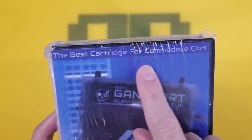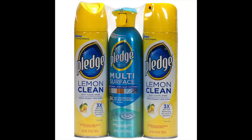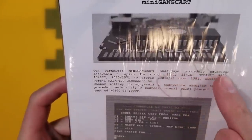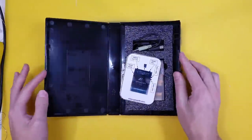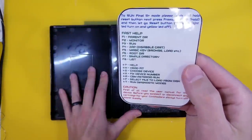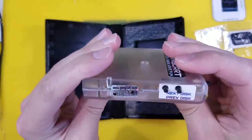And here it is — the best cartridge for the Commodore 64. Play, game, make, fun — design and realization by Polish fans. The whole user guide is in Polish, but I downloaded the English version. This seems to come in a VHS case, comes with this neat little cheat sheet, and this is the cable to connect to a real disk drive — so maybe a little short. It has some pretty cool features I'll show you for that.